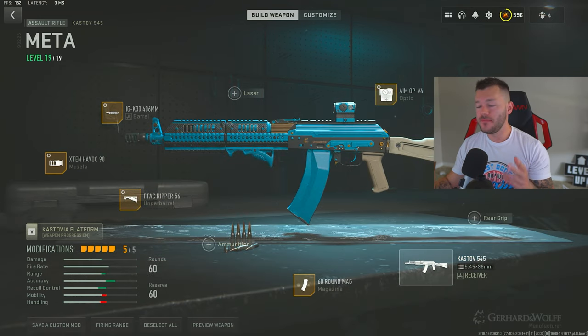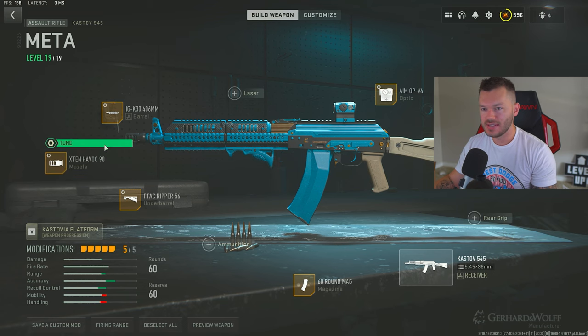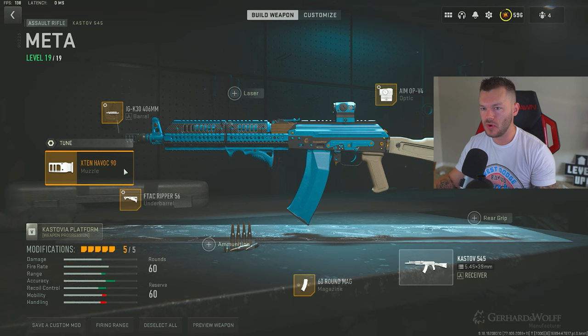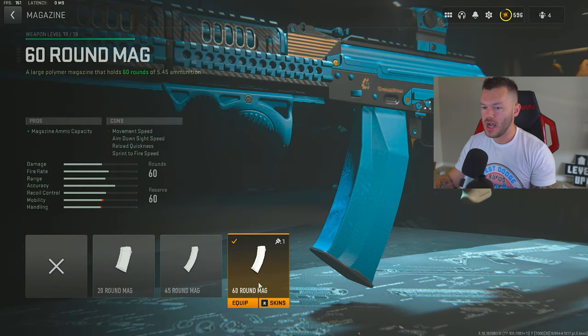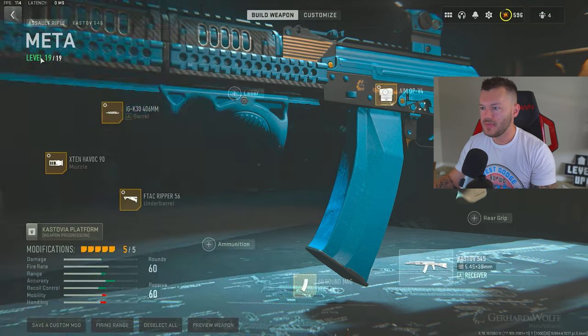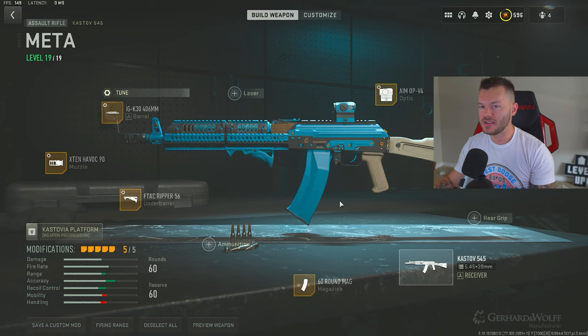Next up, the Kastov 545 — another really great AR with incredibly low recoil and very easy to use. First, the X10 Havoc 90 at negative 0.31 and plus 0.26 for horizontal and vertical recoil control. Then the IGK-30 barrel at plus 0.18 and negative 0.21. After that, FTAC Gripper 56 at plus 0.59 and plus 0.40. Then the 60-round mag — you have the 40 and 45 options too, but always go for the 60. Lastly, the Aim OP V4 at negative 2.61 and negative 1.65. That's the full Kastov 545 build.